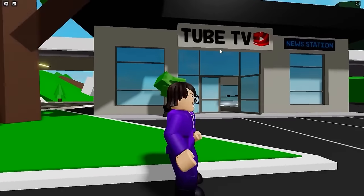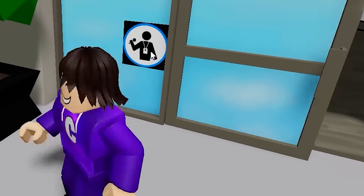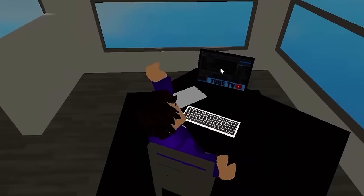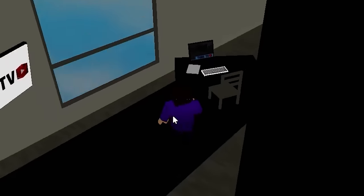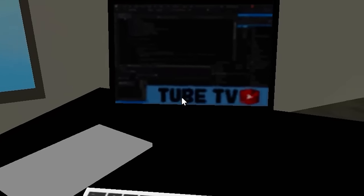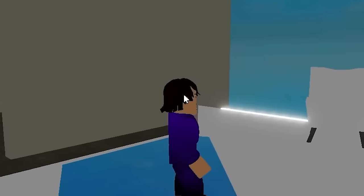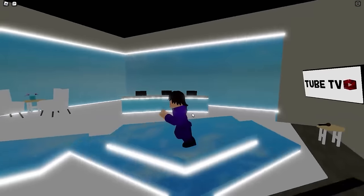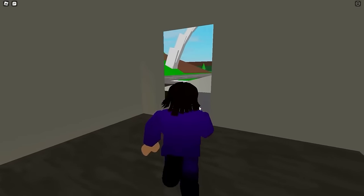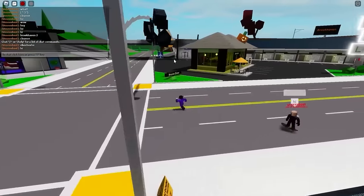Tube TV was literally for YouTubers — there's a YouTube play button logo on it. They probably removed it because of the YouTube logo. Inside, you could make videos on computers and there was a Tube TV screen — you could record and upload videos to YouTube right in Brookhaven. The same area now has the TV station above the mall, but it used to be the YouTuber station. Now we have the airport and the mall instead.